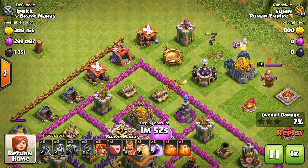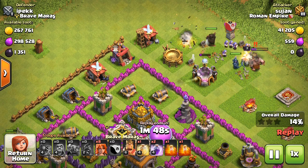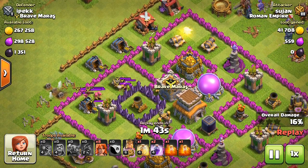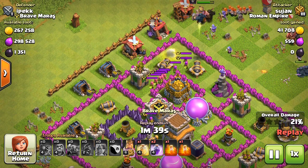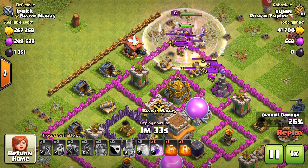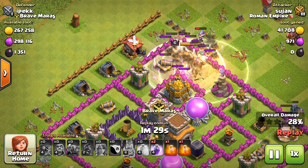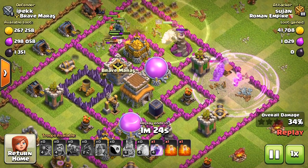You can see that behind the PEKKA I am deploying wizards so they deal high damage. The archers from the clan castle have come out here, but it doesn't matter since they are only level one archers. I'm putting a healing spell so the archers don't do much damage, and I put the rage spell as well.